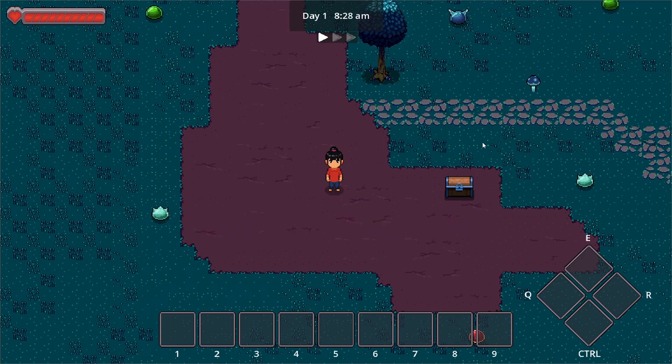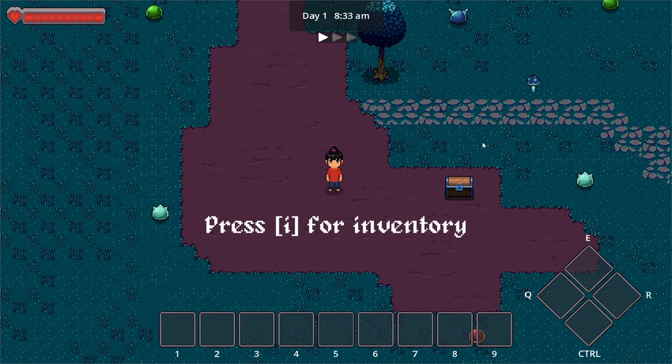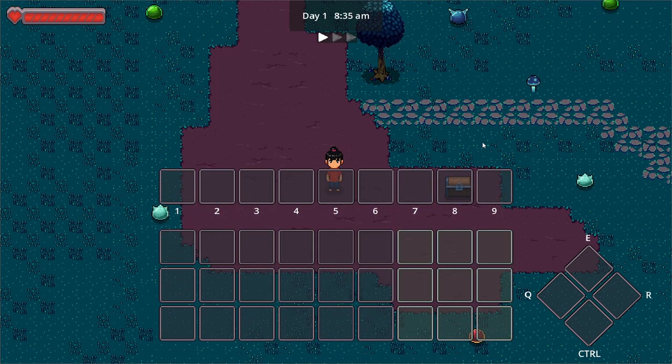Let's start with the inventory. Right now the inventory can be accessed by pressing the letter I. Let me press that now — a nice sliding up animation. It's not yet the fancy looking inventory but it gets the job done. We divided the current inventory panel into three sections: the hotbar at the top, the item container at the bottom left corner, and the gem container at the bottom right.